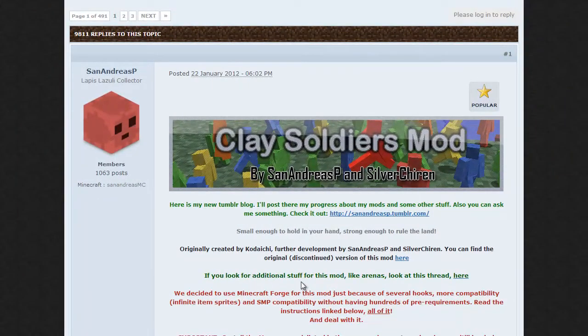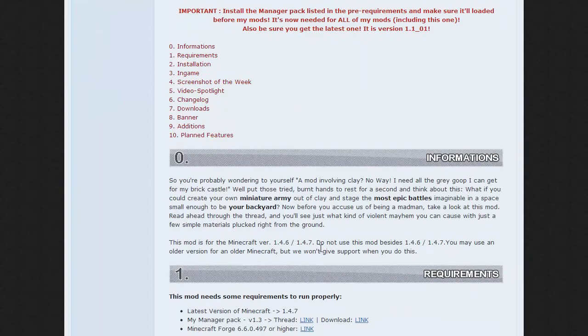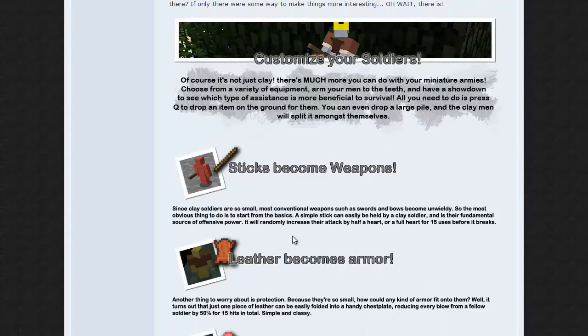Sorry about that guys, I'm right back now with the Clay Soldiers mod. This is their official page, and yeah we're just going to go through this real quick. This is basically just a changelog of what they've done. There are different dyes and stuff as we've already shown you. Sticks become weapons, leather becomes armor, food is stored for health later.